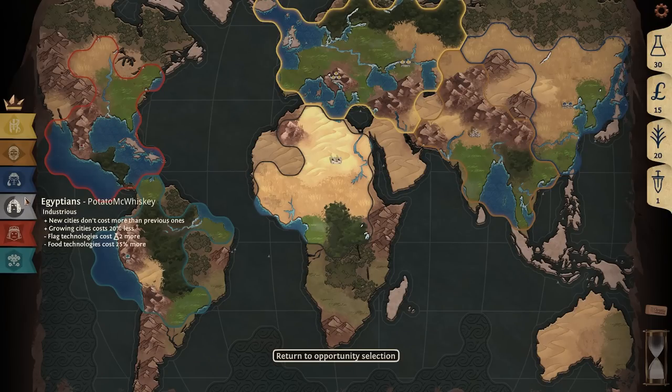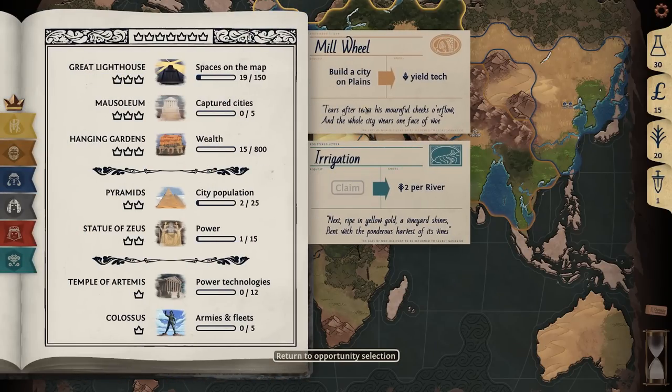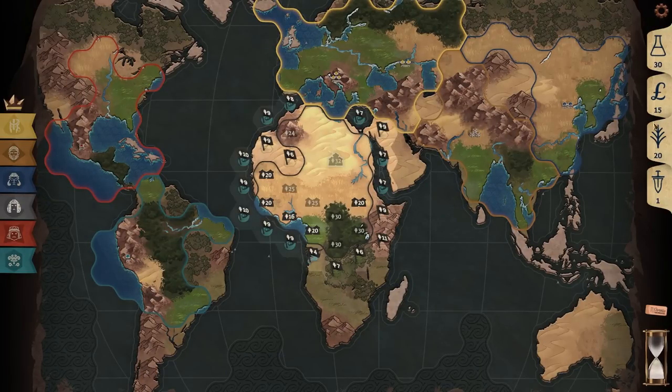I'm going to go for the city direction, especially because now I can explain more game mechanics. Normally when you build new cities they become more expensive. Egypt is unique in that new cities don't get more expensive. So taking missions that require me to build cities synergizes really well with the industrious bonuses. Also growing cities is quite cheap. However, expanding is expensive and food technology is very expensive.